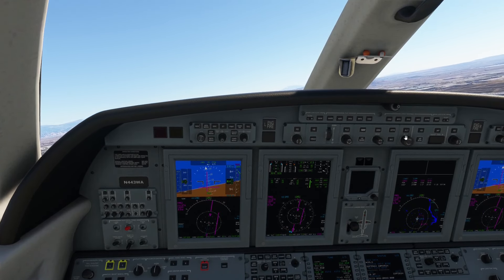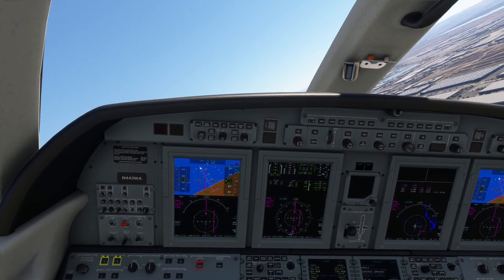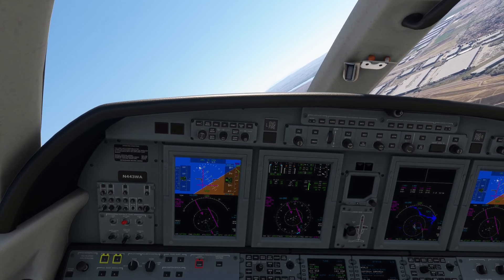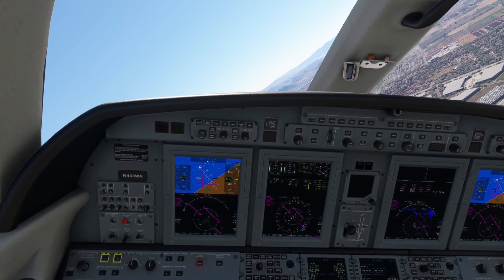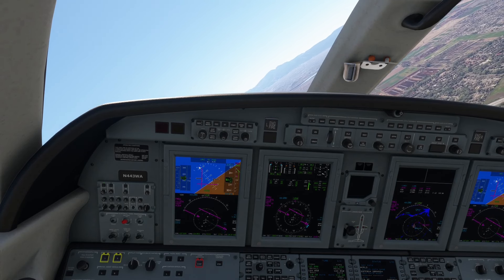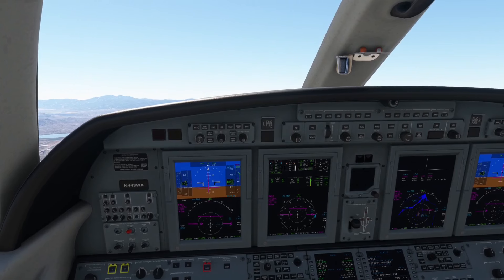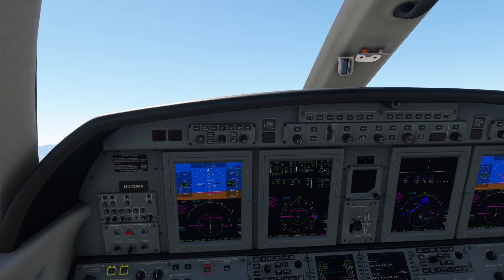Walker 4021, radar contact, say altitude. — Walker 4021, passing 2,000. — Walker 4021, roger. For now maintain 4,000. — Walker 4021, disregard. — Walker 4021, fly present heading, climb and maintain 10,100. — Fly present heading, climb and maintain 10,100, Walker 4021.